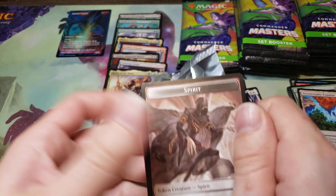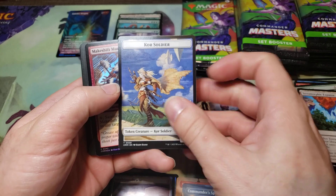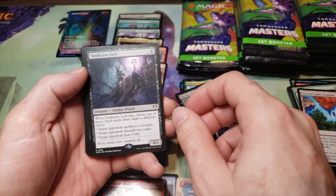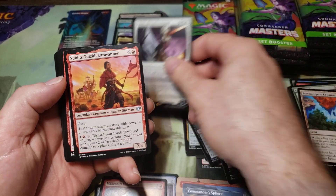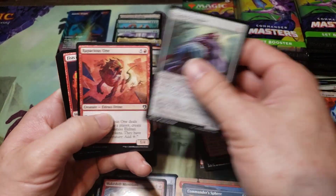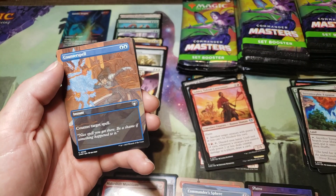Hoping to get the Jeweled Lotus — that would be a nice pull, the full-art one. Vindictive Lich, Chromatic Lantern, Nahiri the Lithomancer — downgraded rare. Counterspell — full art.